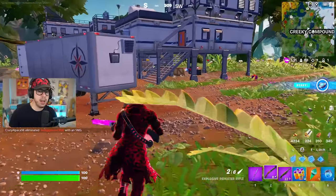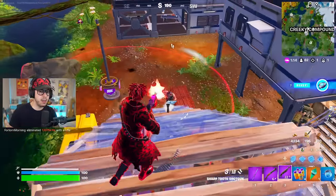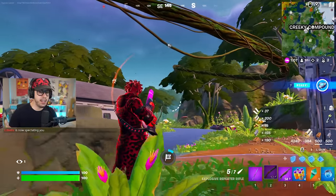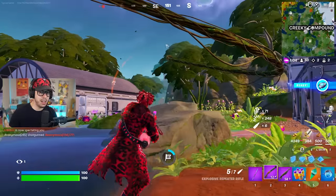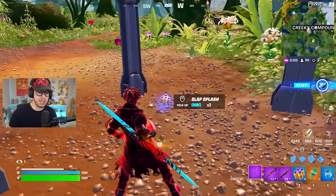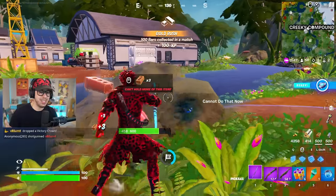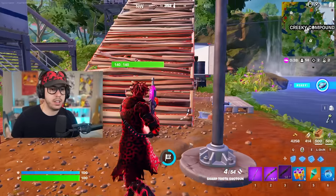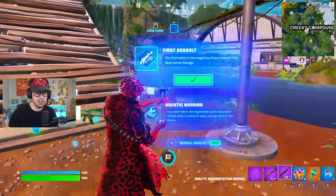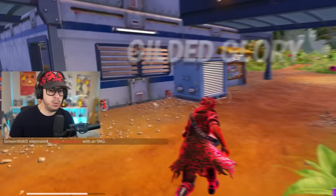Checking out Creaky Compound - I'm thinking there's got to be one person here. Big hits on him. I'm capturing this point because I believe points can give you purple weapons. Let's get the First Assault augment for when we get an AR. The capture point gave us blue weapons unfortunately, but we'll get a bounty and get moving.